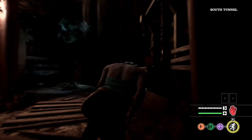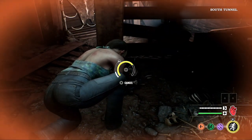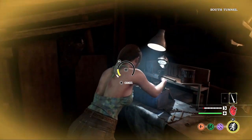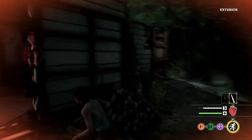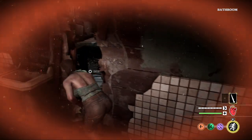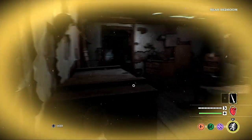Hello, it's Bruns here, welcome back to the channel. After many requests, today we're finally going to be talking about doing all the objectives in the gas station map of Texas Chainsaw Massacre, how to do them and the best exits and tactics when trying to escape. The gas station is the only map that wasn't on the PTB, so it's a map that a lot of people struggled with, myself especially.